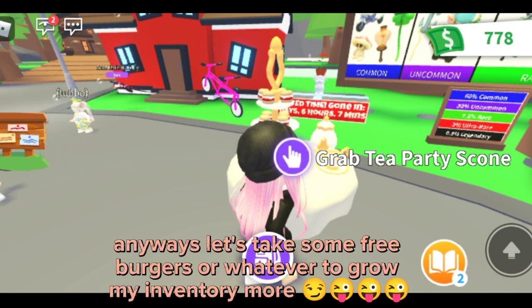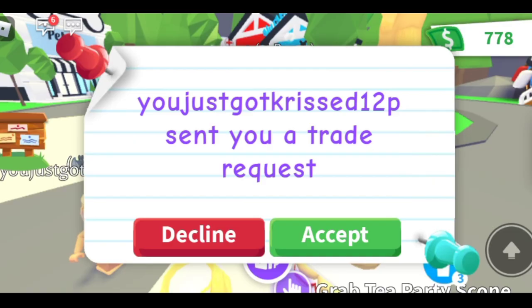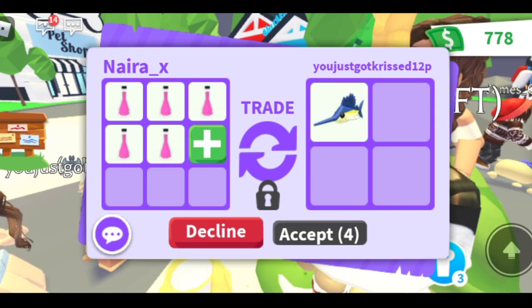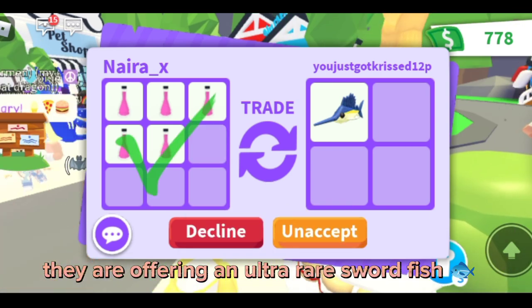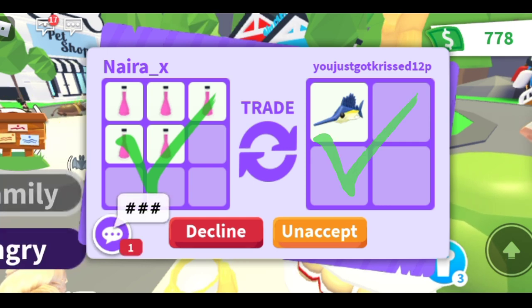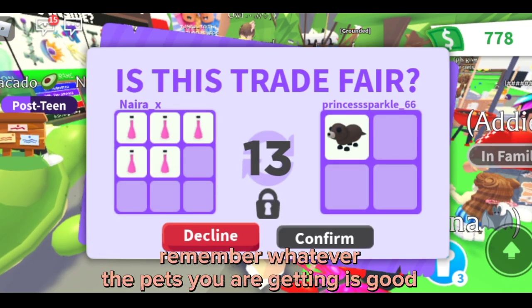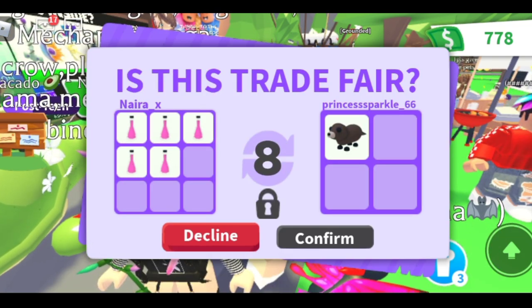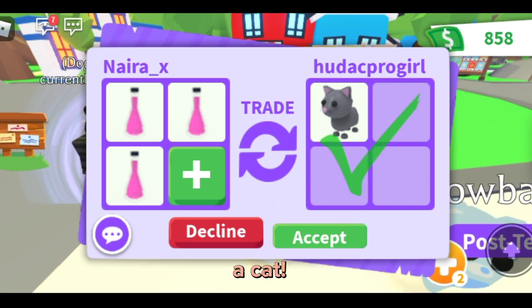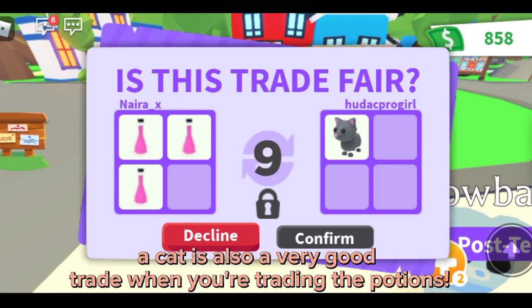Let's take some free items to grow my inventory more. They are offering an ultra rare swordfish — it's a win! Next is an otter. Remember, whatever pets you are getting is good. Let's see what we get next — a cat. A cat is also a very good trade when you're trading the potions.